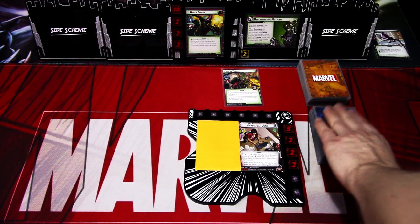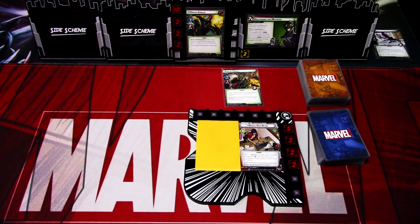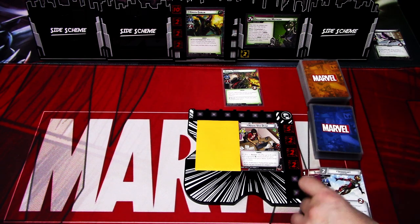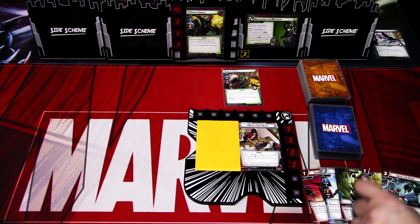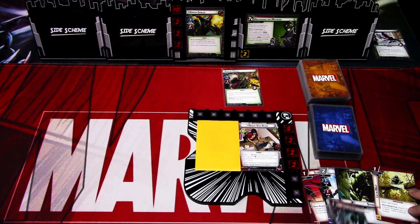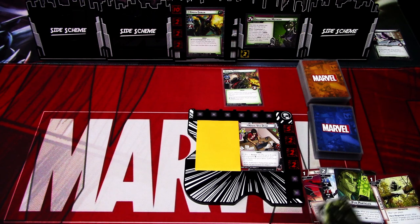I have pre-shuffled the deck, so let's draw our opening hand of six cards. We get Surprise Attack, Iron Heart, Pin Particles, Strength, Line Weight, and Into the Fray. I think Into the Fray is okay at the start because we need to kill off the Goblin Troll, and we can just kill it and warp the two away, so I think that's good.